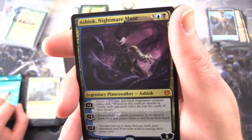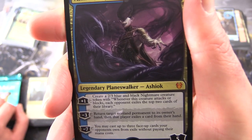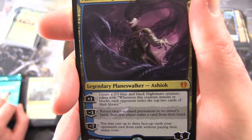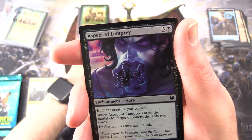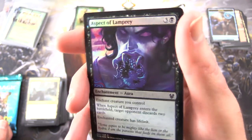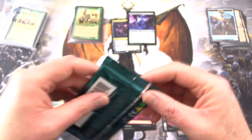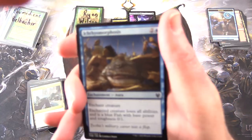Legendary Planeswalker Aeshiok, 5 loyalty for 5. Plus 1: create a 2/3 blue and black Nightmare creature token with 'Whenever this creature attacks or blocks, each opponent exiles the top 2 cards of their library.' Minus 3: return target non-land permanent to its owner's hand, and that player exiles a card from their hand. Minus 7: cast up to 3 face-up cards your opponents own from exile without paying their mana costs. Fantastic pull on your first month as a patron, Ryan! And a foil — Aspect of Lamprey, foil. And a Mountain and Wall token.